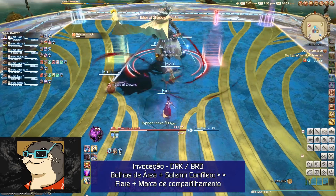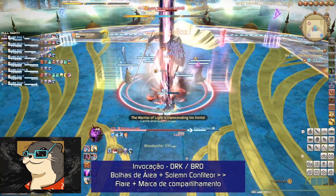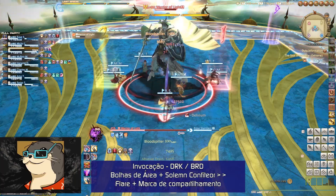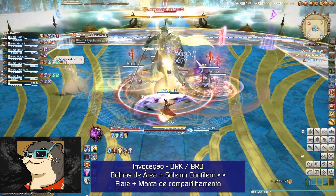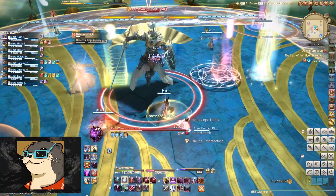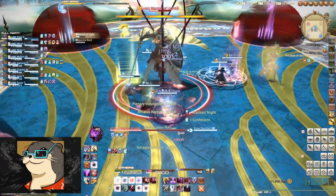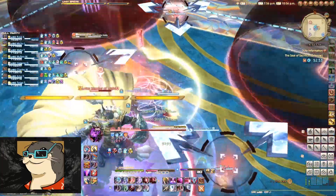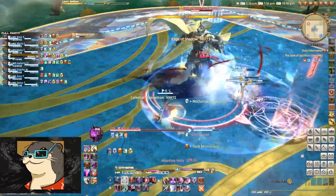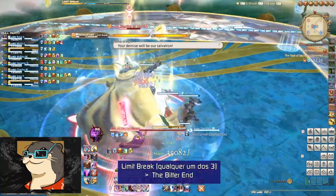Para a invocação do Dark Knight, preste atenção na barra de LB do chefe — ele irá soltá-lo após a resolução da invocação. Fiquem no chefe até resolver o Confiteor para depois seguir para a próxima mecânica. Quatro jogadores serão marcados com áreas que se expandem e devem levar as marcas para os cantos da arena. Os outros jogadores devem se juntar no centro e sair da área de efeito do Confiteor. O Dark Knight irá então marcar jogadores com três Flares e um compartilhamento de dano. Sugiro que deixem um cardinal exclusivo — geralmente no norte, que é mais fácil — para sempre ir com o compartilhamento para lá. Os outros jogadores devem ajustar seus Flares nos cantos da arena. Vocês podem dividir os Flares ao entorno da arena e ficar todo mundo com a marca de divisão de dano no meio.